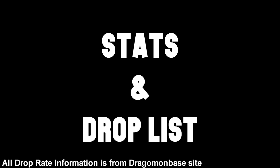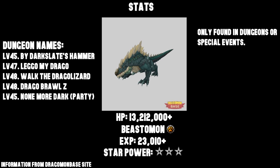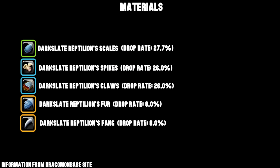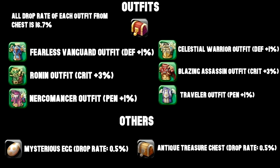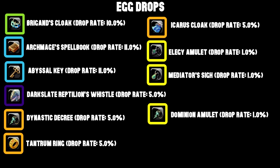Here's where everything gets unique. Instead of having just a big table of all the drops, I've actually thought out everything and given you guys more detail on what the boss drops and its drop rate. All of these drop rates actually come from Dragobon Base, so you guys can go check them out for more details on items and bosses.